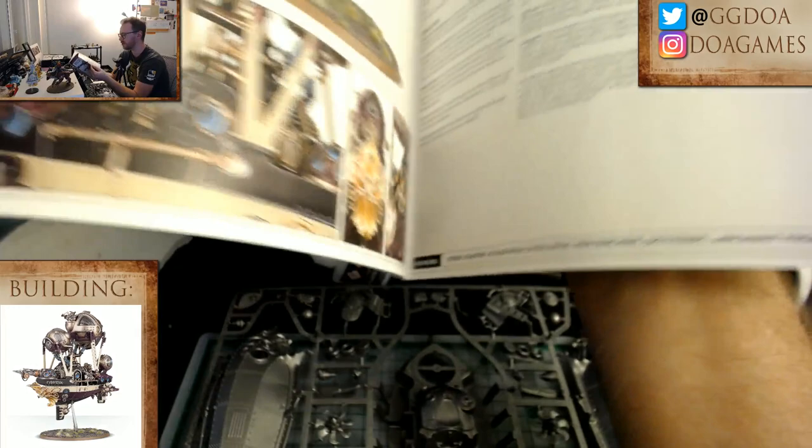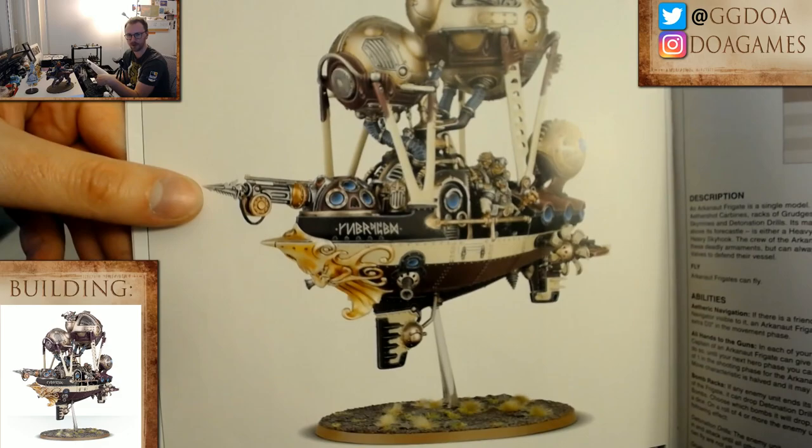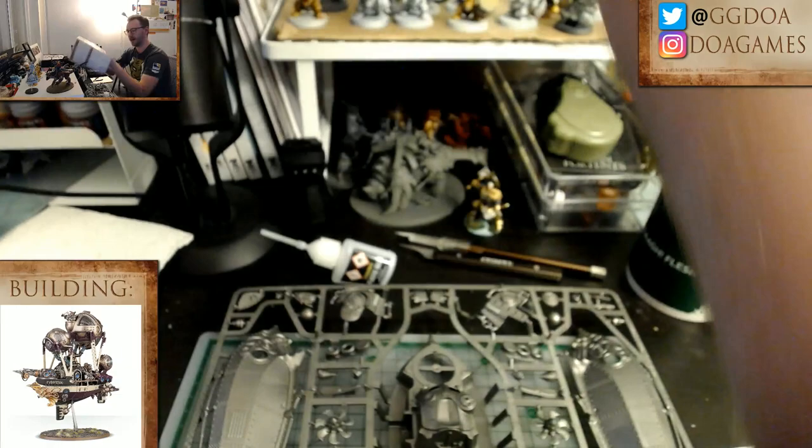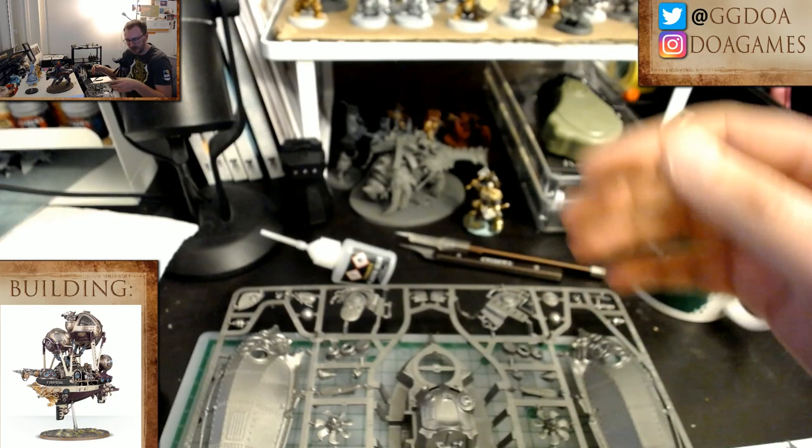There's a lot of detail in here, and this is actually the first model I'm going to do some painting on before I fully assemble it. There are obviously a lot of angles where it'd be tough to fit the brush in if I put it all together at once. I've also got my wireless mouse here and my bad posture — you'll be able to see me become more like Gollum every few seconds.